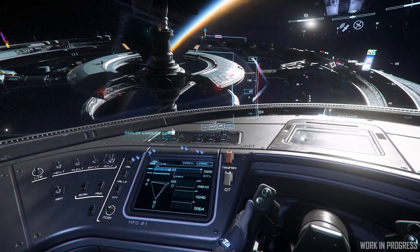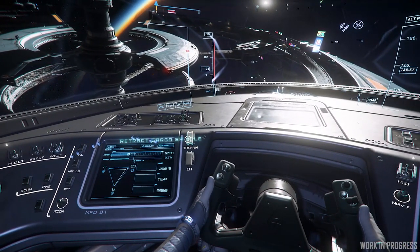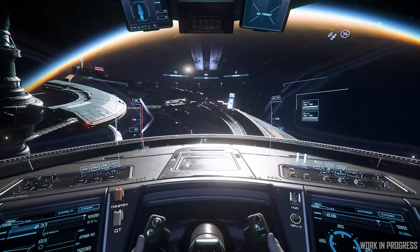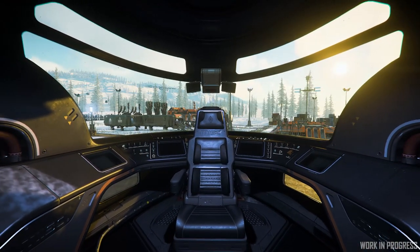We've got everything on board for you to live out in the verse and deliver your cargo. You have a very traditional MISC cockpit layout — a big dashboard surrounding you with all your buttons, switches, and controls. Not quite as restrictive a view as the Freelancer, but very much styled in the same influence as a lot of the MISC ships.